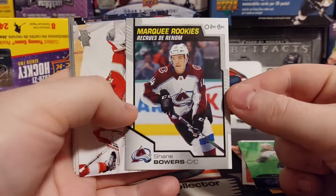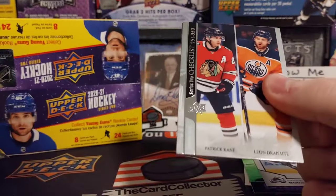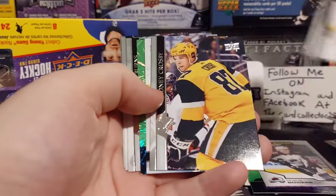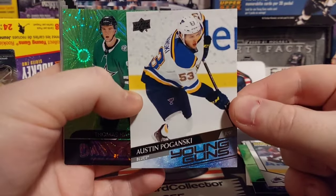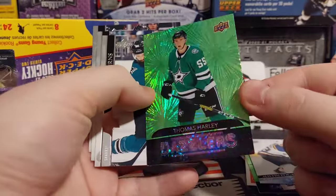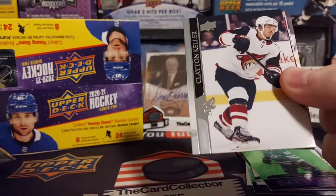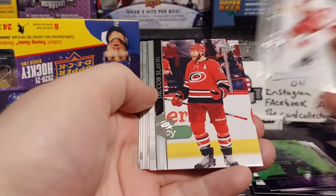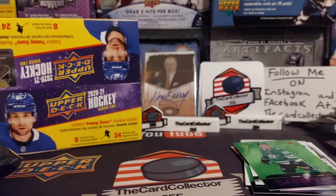Shane Bowers is our O-Pee-Chee rookie. Fingers crossed that we do pull a decent young gun. And our young gun is Austin Poganski — not the young gun we want. And there's a Thomas Harley Dazzlers. Keller, Fabry, Johansson. Another base pack, Jamie Benn.